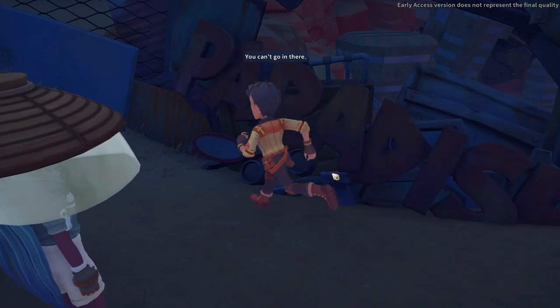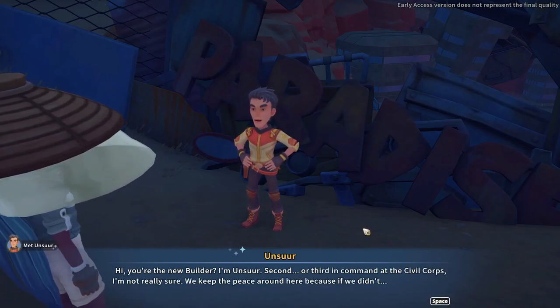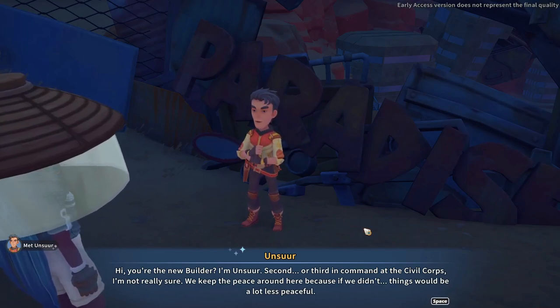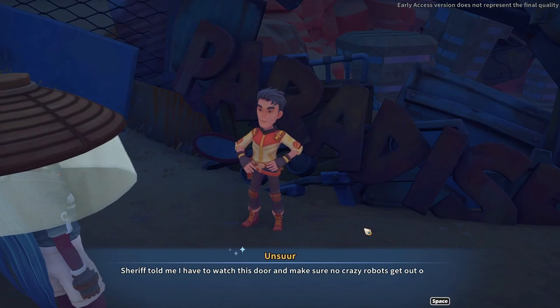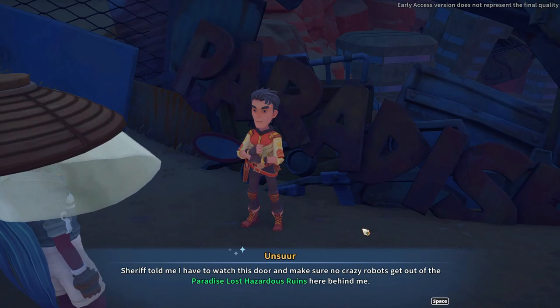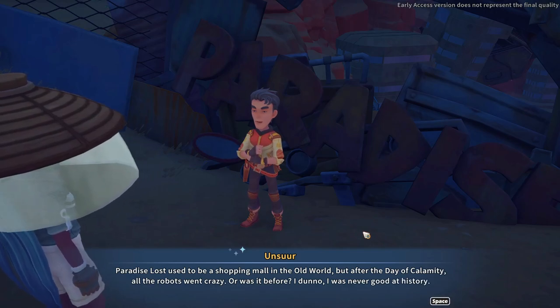You can't go in there. I'm Unsure — second or third in command in the Civil Corps. We keep the peace around here, because if we didn't, things would be a lot less peaceful. The sheriff told me I have to watch this door and make sure no crazy robots get out of the Paradise Lost hazardous ruins. Paradise Lost used to be a shopping mall in the old world, but after the Day of Calamity all the robots went crazy — or was it before? I don't know, I was never good at history.